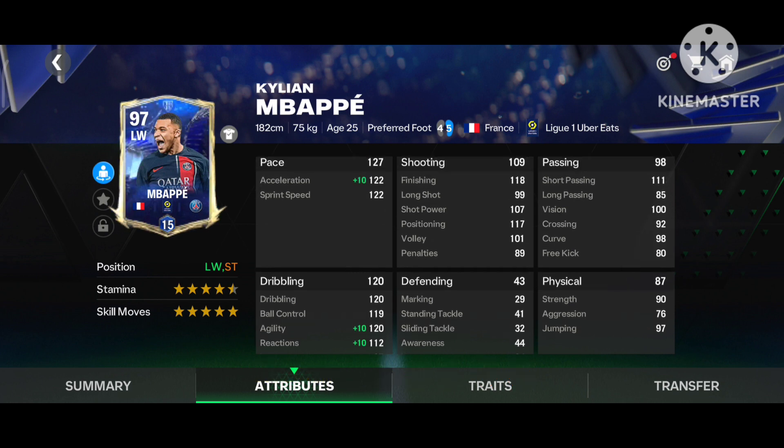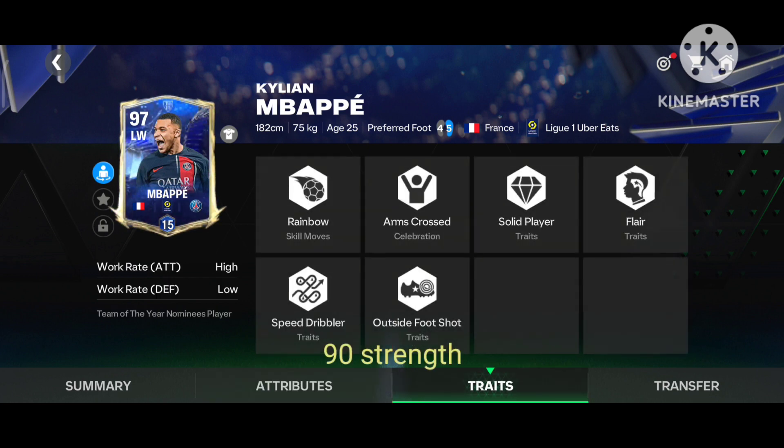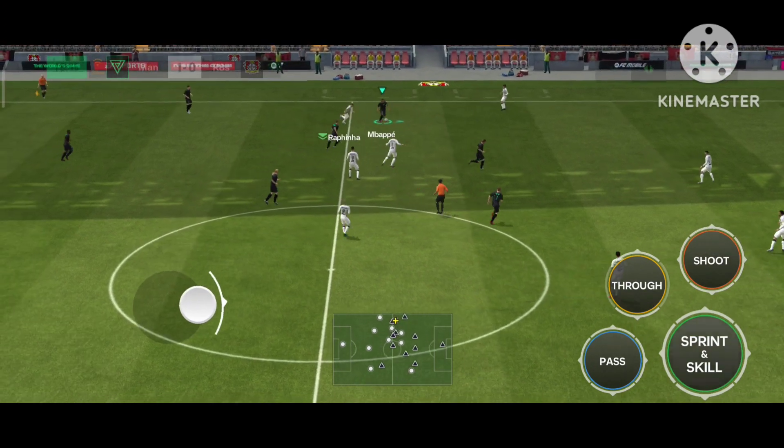He has amazing physical stats as well, with high strength of 90. Here you can see his traits: high work rate, attacking work rate high, defensive work rate low.